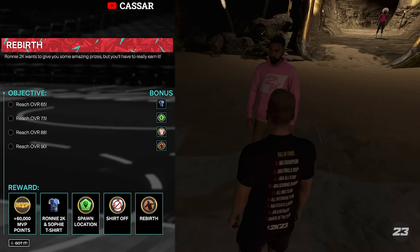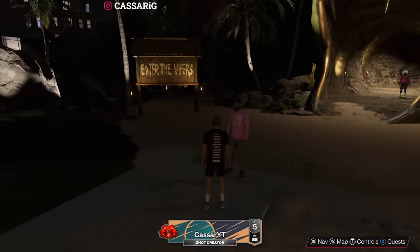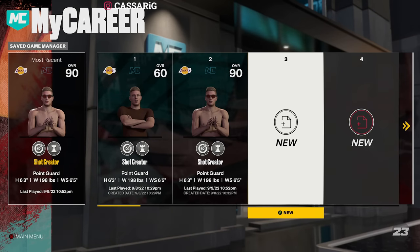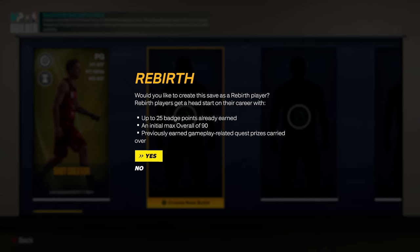The fifth time you have to see him is when you hit 90 overall, to actually get the Rebirth unlocked. This is the screen that pops up when you hit 90 overall: each new MyPlayer will now have an advantage with progression — you will be able to boost your max rating to over 90 overall right away. When you go to create a new player, it says: would you like to create this save as a Rebirth player? Rebirth players get a head start in their career — you get 25 badge points already earned and an initial max of a 90 overall.